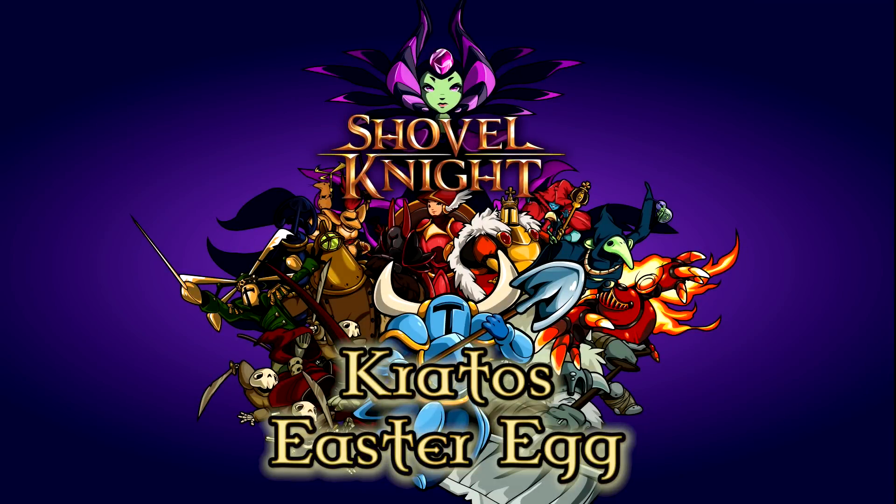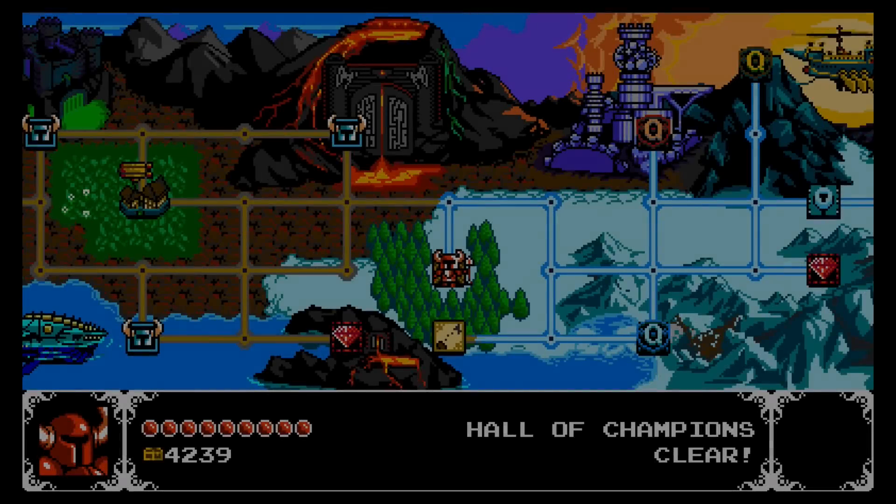Hey, what's up everybody? It's Caden and Jeff from Achievement Hunter, and this is the Kratos Easter Egg. Everybody said they wanted it, so I made it.